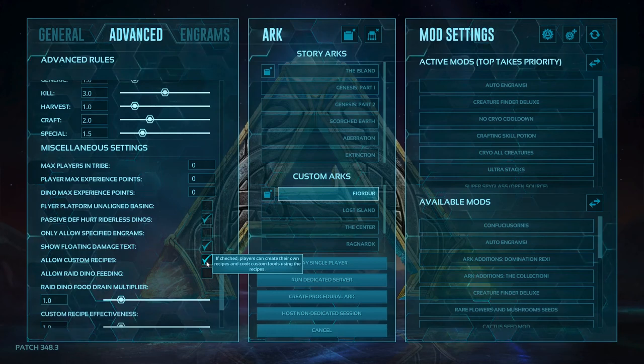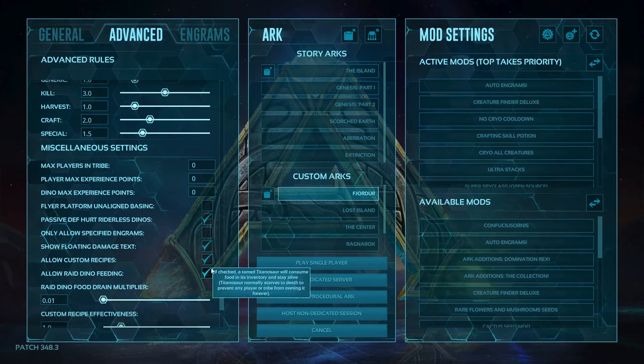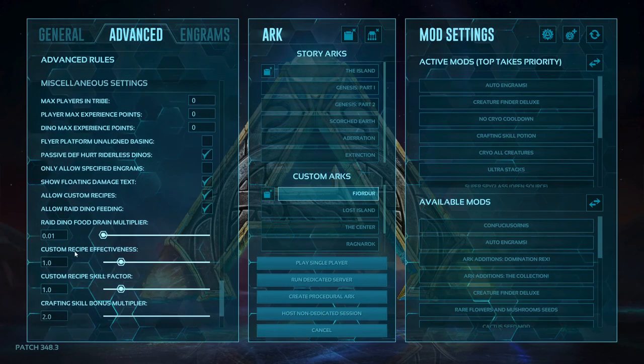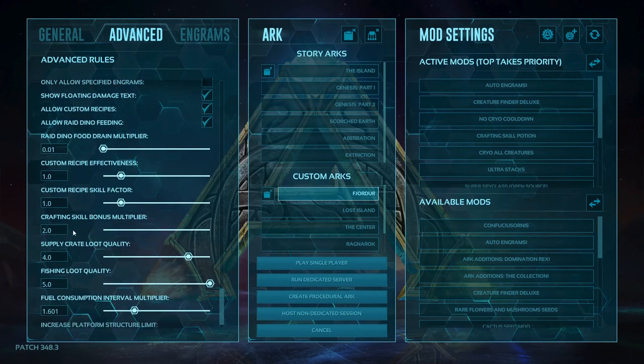I have allow custom recipes enabled. I do usually allow ray dino feeding and turn the food drain multiplier all the way down, because ray dino feeding lets you feed titanosaurs berries by force feeding them. That's why I turned the food drain multiplier down to near zero. Custom recipe affinity I've left at one, along with recipe skill factor and crafting skill. The crafting skill bonus multiplier I have turned up to two, so that way items I craft with blueprints get an extra buff based on my crafting skill.